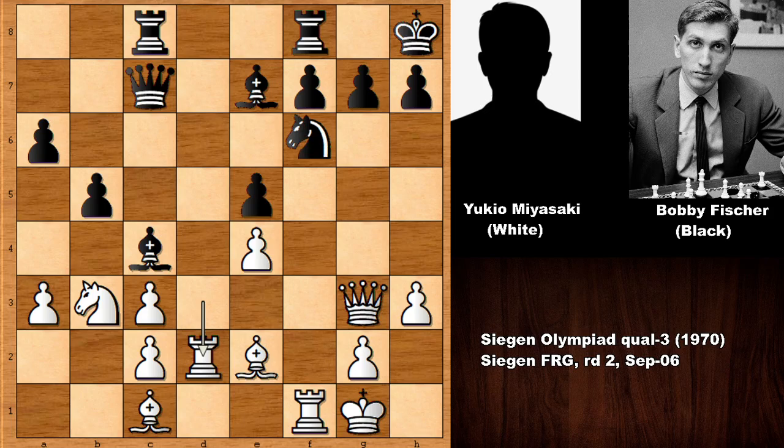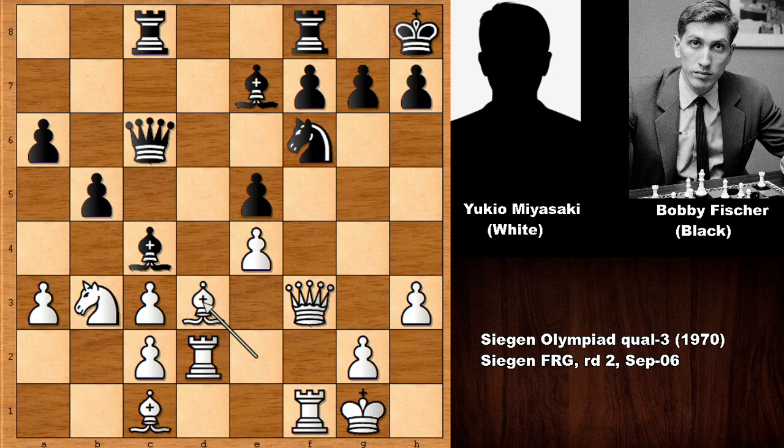Fischer could capture the bishop and then land on c3, but when you see a good move, look for a better one — that's what Emanuel Lasker said. We have knight to f6, attacking the e-pawn. Defending with the queen, and then targeting the e-pawn once again. Defending with the bishop, and white is just defending on time. We can say that white is on the ropes.